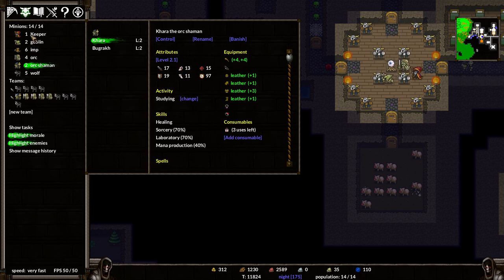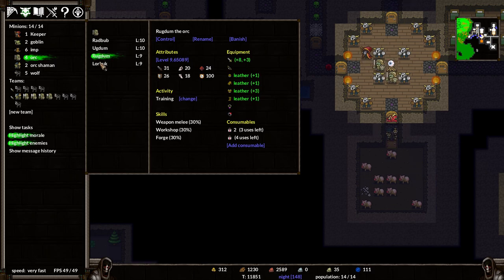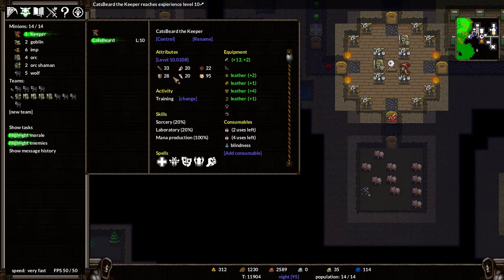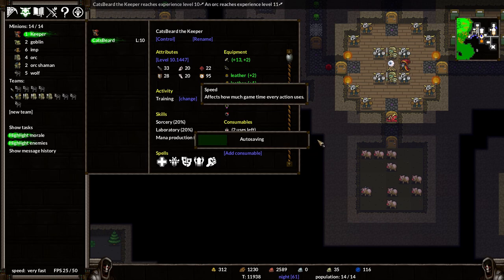You're not strong enough to wield a sword though, which is a bit of a shame. We've got more of them now with good weapons - up to 31s and 28s and all that kind of good stuff. The keeper is doing really well at level 10 - very nice indeed. Not quite super fast though, which is a little bit of a concern.